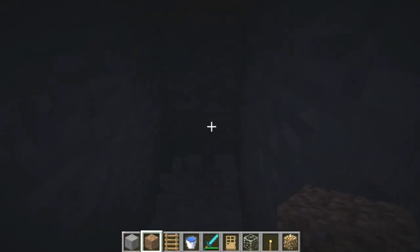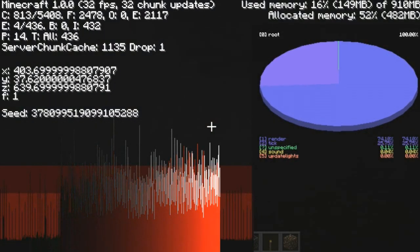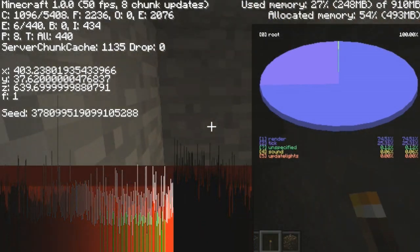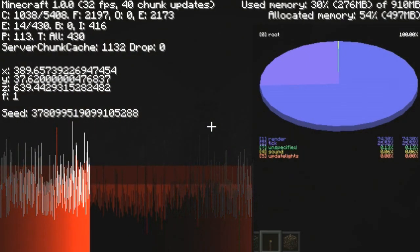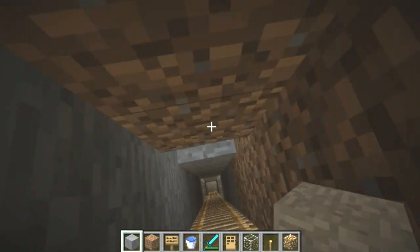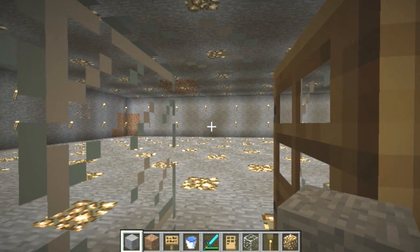Then you're going to start building your outline of your slime farm. You're going to use the coordinates to help you build the outline, and then you're just going to demolish everything in the middle after you do that. When you're done with that, it's going to look something like this right here.